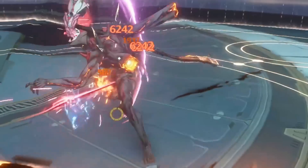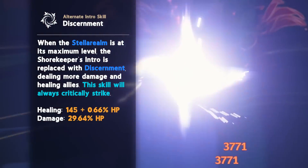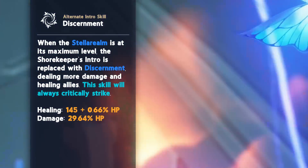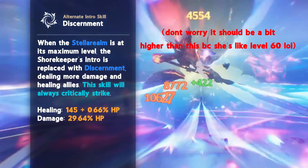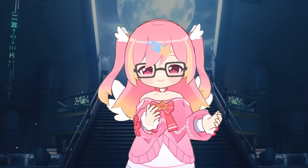When the Stella Realm is at its final stage, introing back to the Shorekeeper will trigger a special intro that deals a burst of guaranteed critical damage, scaling with her max health. It won't reach anywhere near Jue/GNG levels of nuke damage at similar investment, but it's a nice bonus from a healer.